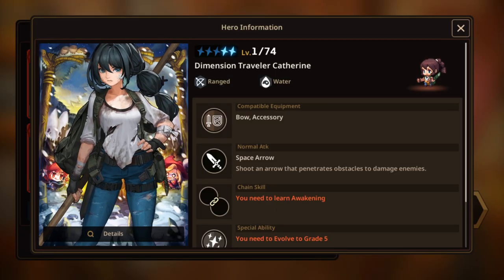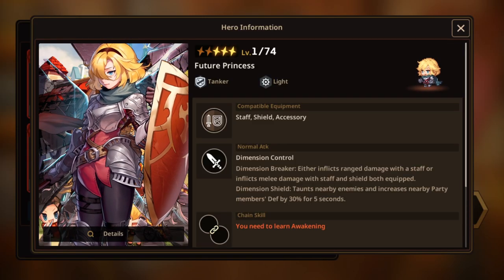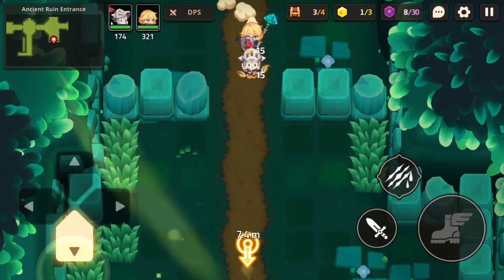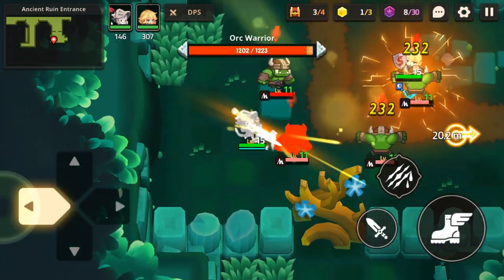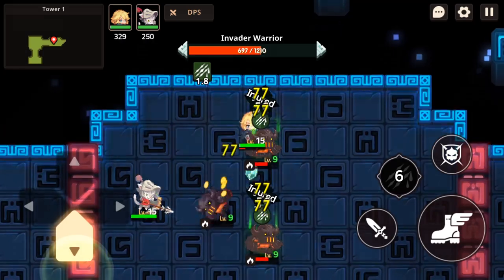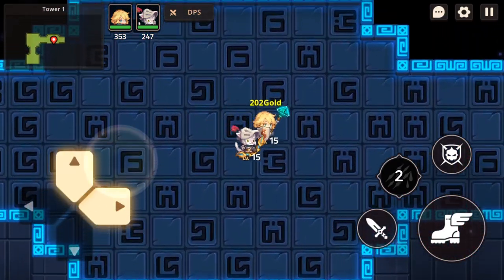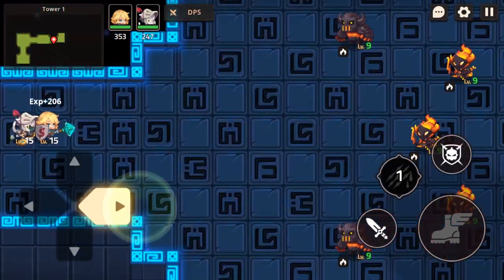Speaking of heroes, there are currently 65 you can acquire, and the most recent one added to the game is the Future Princess. One of the things Guardian Tales has nailed is the uniqueness of many of these heroes. Going back to Future Princess, what's cool about her is that unlike many traditional RPG games where magic users are fragile, she is actually a powerful tank that can equip a staff and shield on herself.